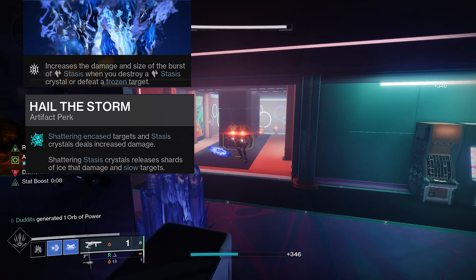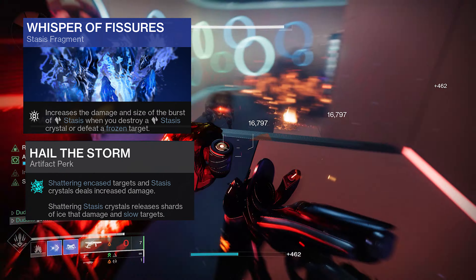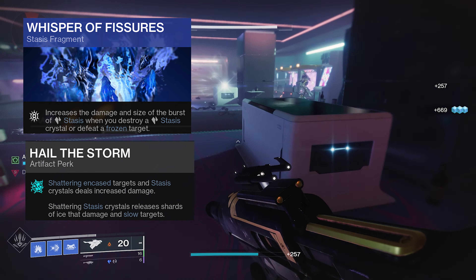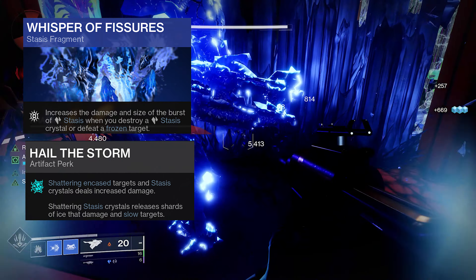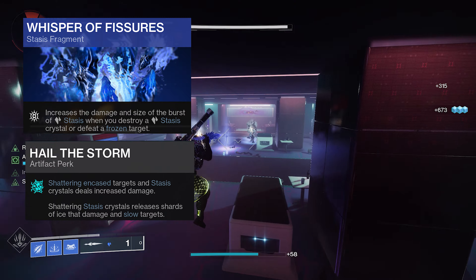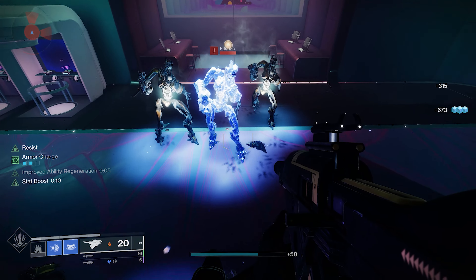The main two things that really make this build tick are Whisper of Fishes and Hail the Storm. Both the Whisper of Fishes fragment and the Hail the Storm seasonal artifact perk cause absolute carnage. You clear so many adds with this — as you've seen in GMs and things like that, it's really good. Just massive add-clearance capabilities, and you've got Diamond Lance as well to freeze targets.